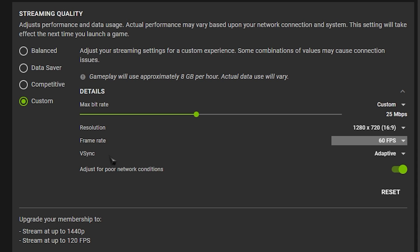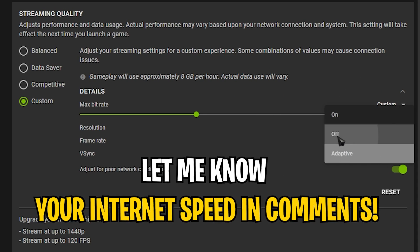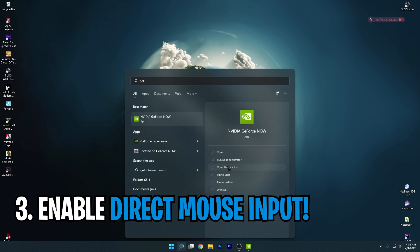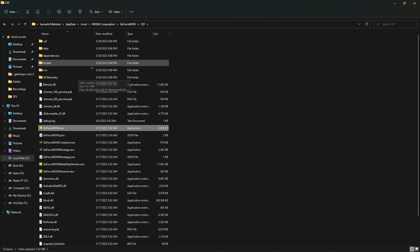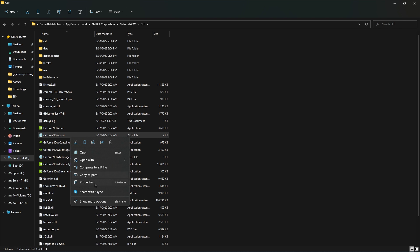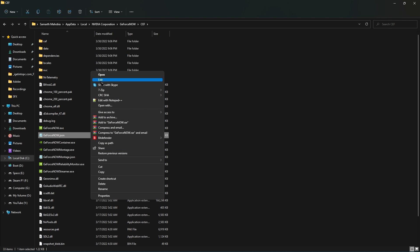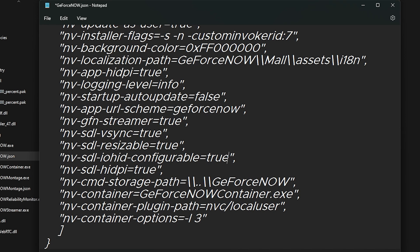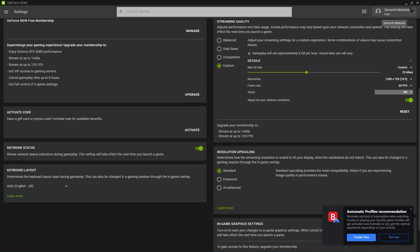If you have a weak internet connection, comment it down and I'll give you the best bitrate. Next, go to the install location of GeForce Now and find the GeForce Now .json file. Simply right-click and edit it. In this file, find something which says NV configurable, hit P and change them to true. Then restart your GeForce Now.